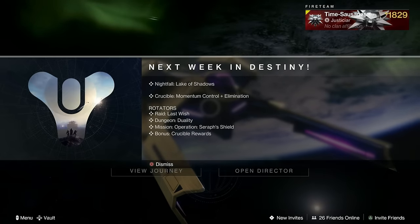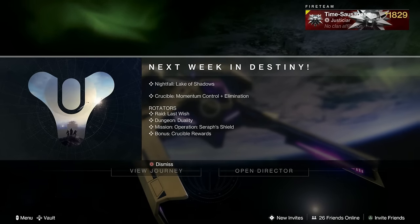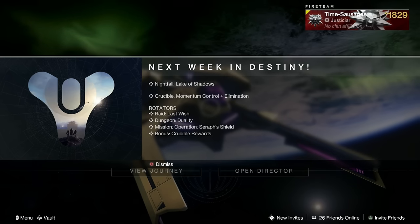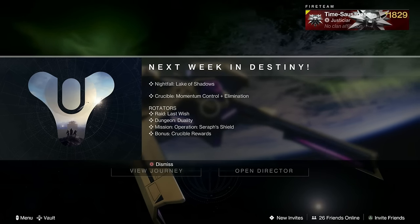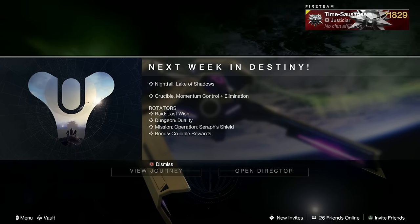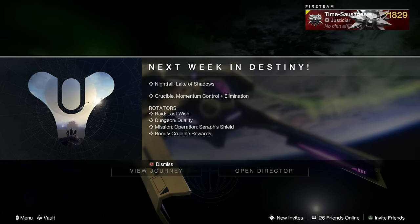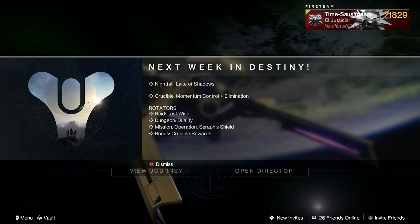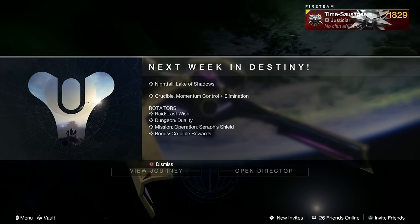Next week the Nightfall is the Lake of Shadows. In Crucible we've got Momentum Control and Elimination as rotators. The raid is the Last Wish, the pinnacle dungeon is Duality, and the exotic mission is Operation Seraph's Shield. Don't forget Whisper is running continually next week too, and finally we've got bonus Crucible rewards as well.